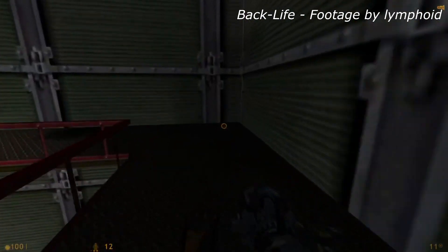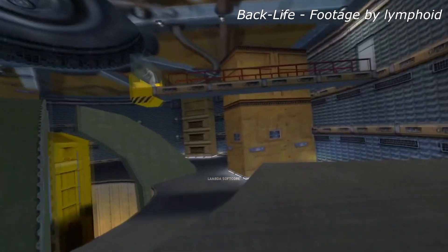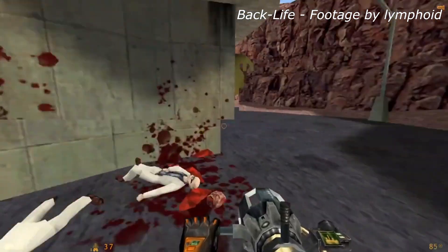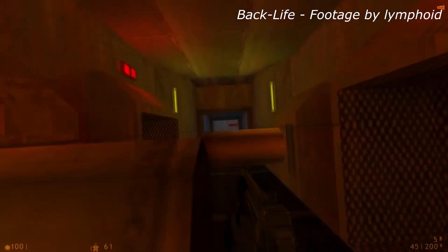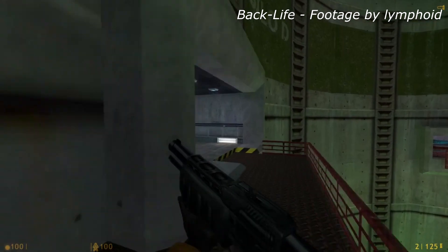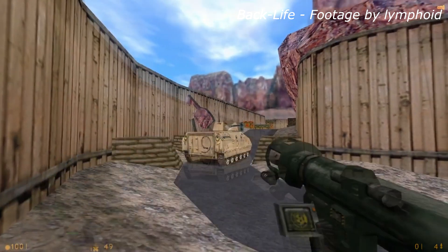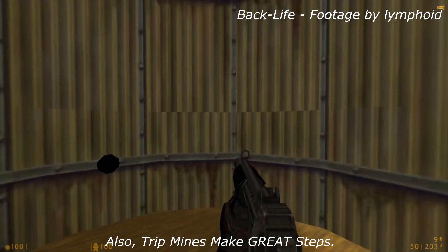Backlife is a pretty fun idea that's also surprisingly straightforward — what if you went through all the Earth-based levels in Half-Life, but in reverse? Starting at the Zen Portal Chamber, this mod makes you essentially retrace your steps from the original game and head all the way back to the tram ride that brought you into Black Mesa. It's kind of bonkers, but surprisingly entertaining, especially as you get the long jump module, letting you race through obstacles that proved a hassle in the original. If you've played the original game a fair few times and want to try something different, this is definitely that — just be aware you might be able to use switches through walls in places.